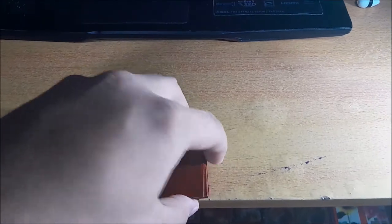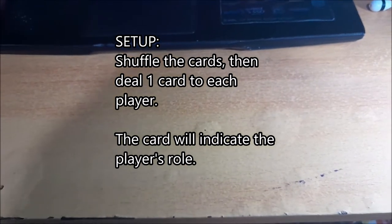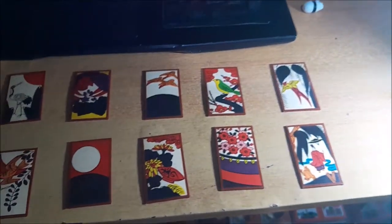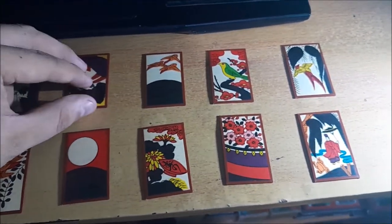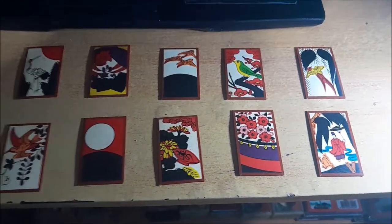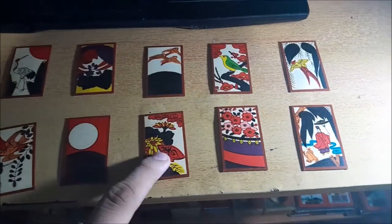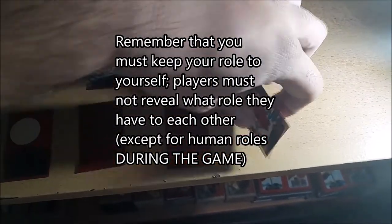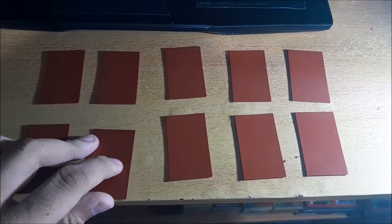Imagine there are 10 players — we use all 10 cards. The deck is shuffled and each player takes one card, receiving a role. These 10 cards represent the 10 players. Some receive human roles and some receive bird roles, and one gets the sake cup. Each player must not reveal their card to the others, and then the game begins.